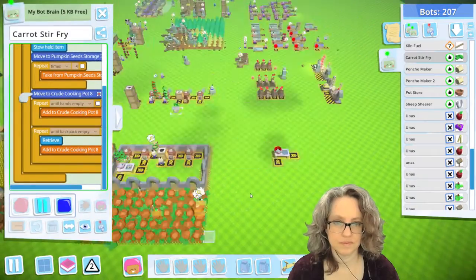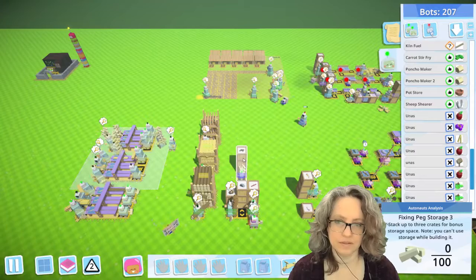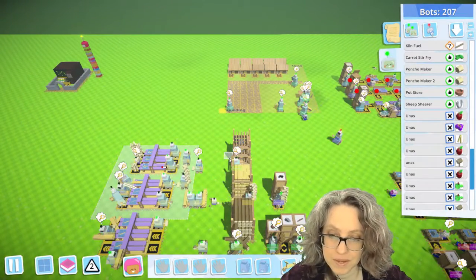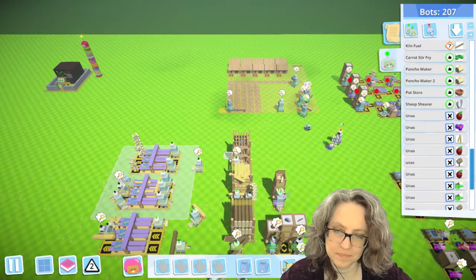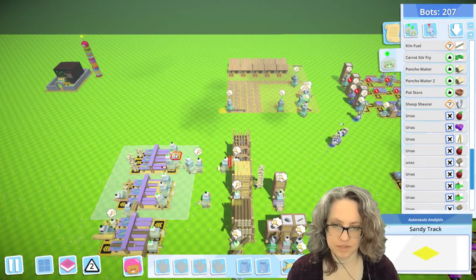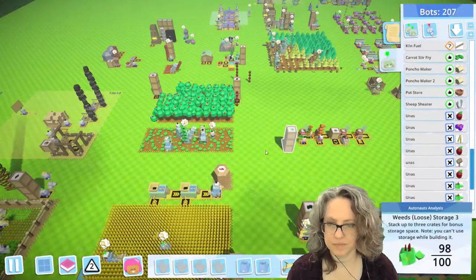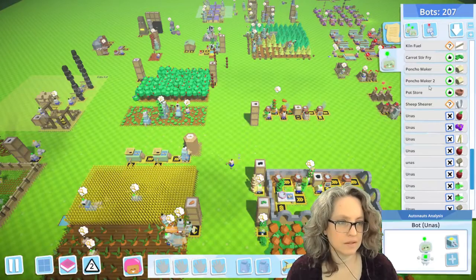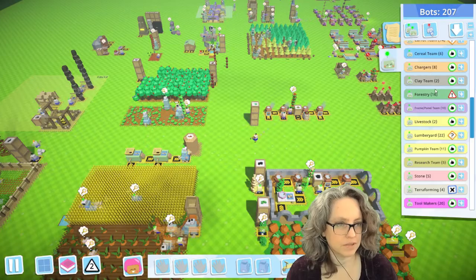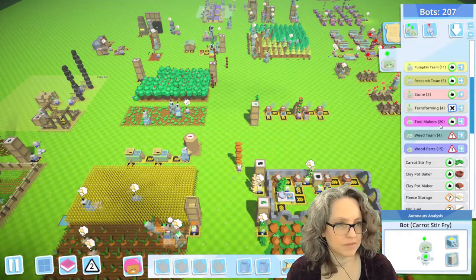I need to make some bots first. I need to make some pegs — I was making plenty of pegs when I had it programmed the other way. This one is just sitting there when it should be making more pegs. I guess I'll let those build up for a minute, which means I can go here to my threshing team, my cereal team. And we can set up the threshers.